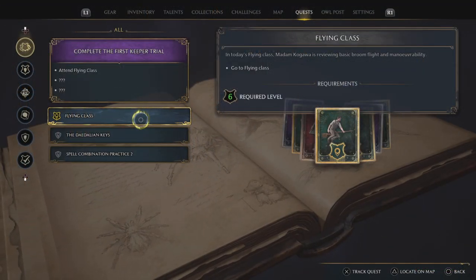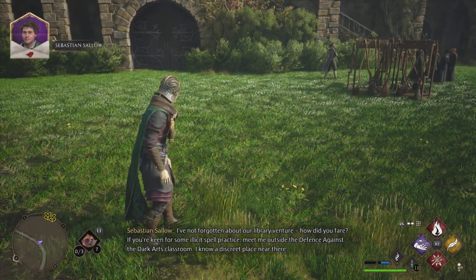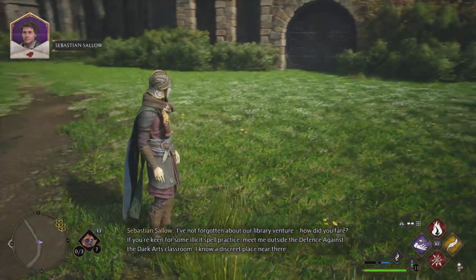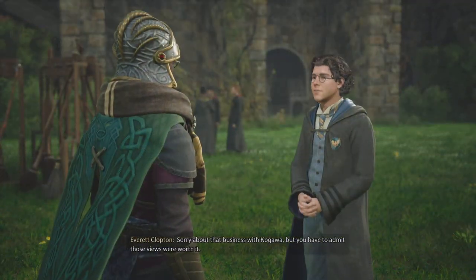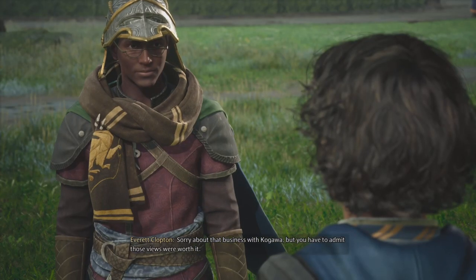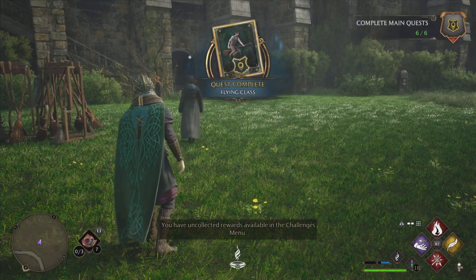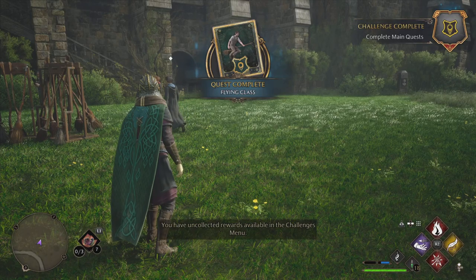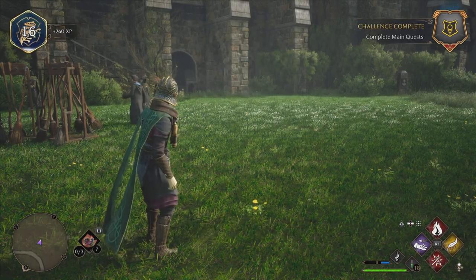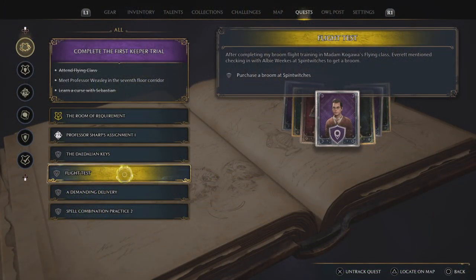Now, as you continue to play, you will come across the mission called Flying Class. It is a mission about 20 missions from the main mission that you have to do — maybe about six to eight hours into the game. As you are playing, you will come across this mission. It will bring you right outside, and I'm not going to spoil it for you because it is by far the most amazing mission that I've played so far — called Flying Class.